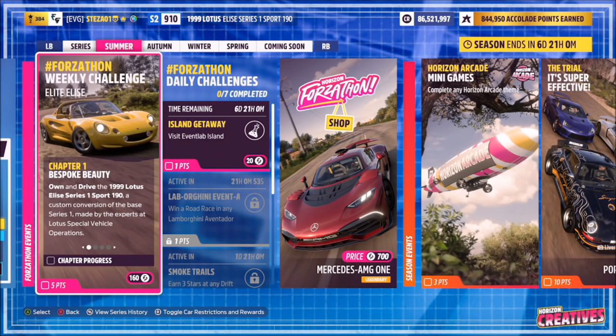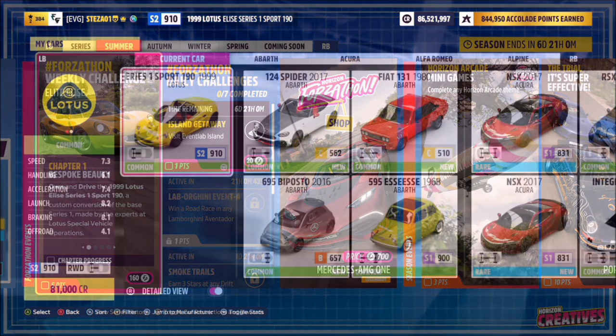Hello and welcome back to the channel. This week's Forzathon guide is called Elite Elise, which wants you to own and drive the 1999 Lotus Elise Series 1 Sport 190 to complete all the challenges. So let's get stuck in.